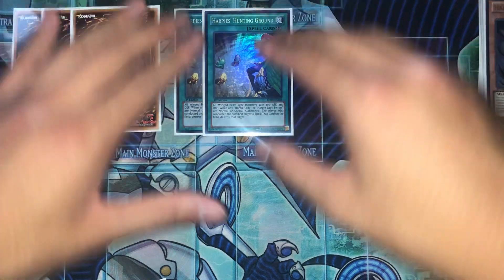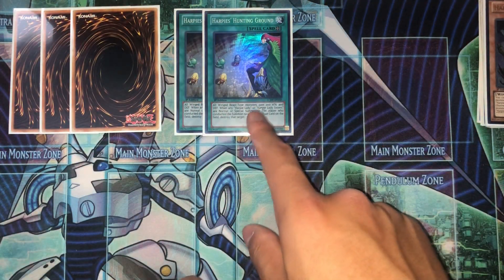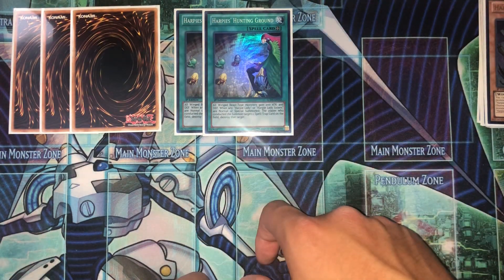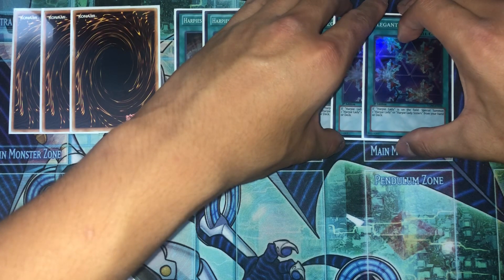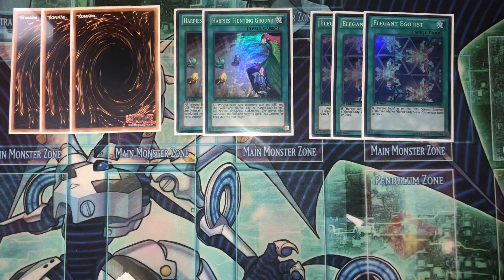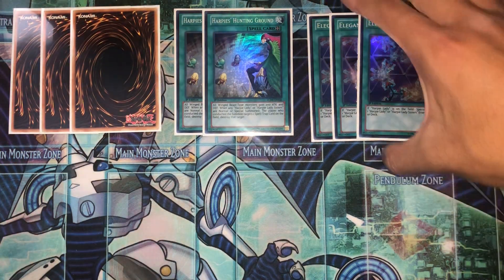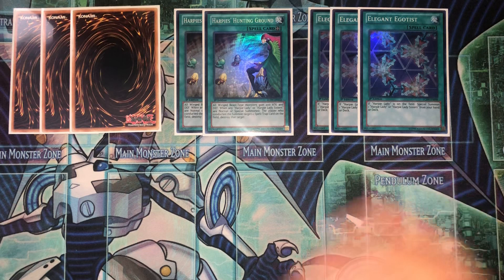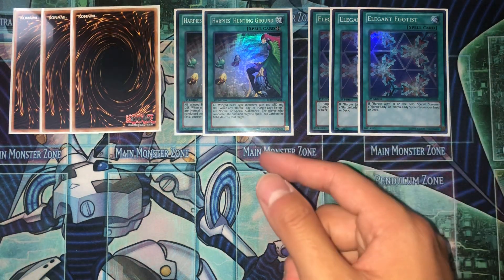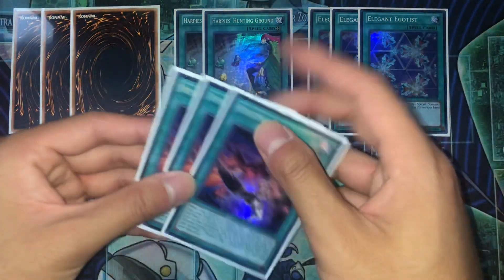Running two of our field spell, Harpies' Hunting Ground. This is technically why you don't really need Harpies' Feather Duster — I know it's banned — but two is enough; I've never seen a situation where I need three. Moving on, we're running triple Elegant Egotist. This card kind of board spams your field once you have a Harpy Lady on the field. And if it's a dead card in your hand, you can always ditch it — I'll show you one of the ways through Hysteric Sign, which is self-explanatory and pretty much a staple in Harpy decks.